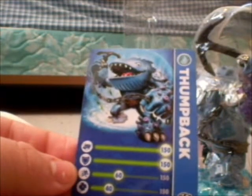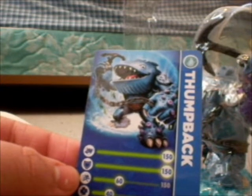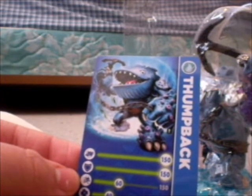Down here we've got the console. Let's see his stats. His strength is 150. His shield, which is defense, is 150. His speed is 60. His luck is 40.